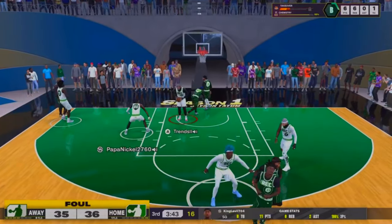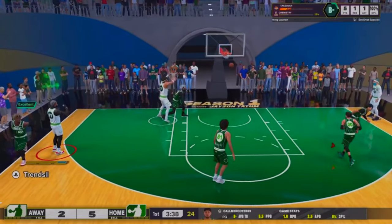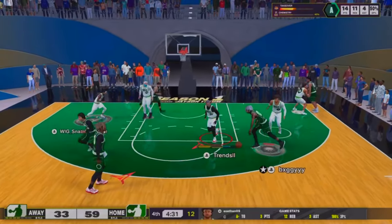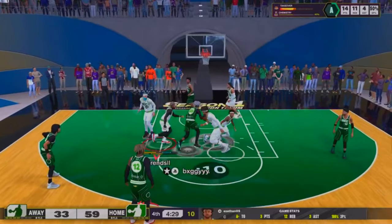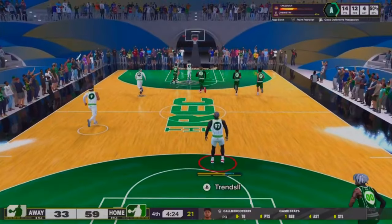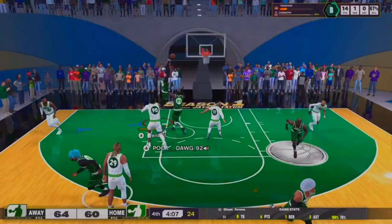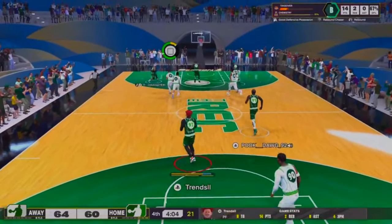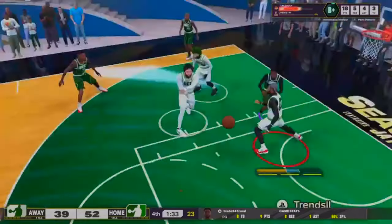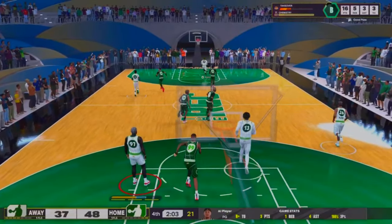As y'all can see, this build has no pass accuracy — it's all pass IQ. Look at the blocks we're getting. Look at the stops, the rebounds. My pass accuracy is only a 25 right here. It's all about passing IQ and your teammates — that's all it's about. We grab the board, launch down the court, come down, get up block, guess the board. 25 pass accuracy — let's go.